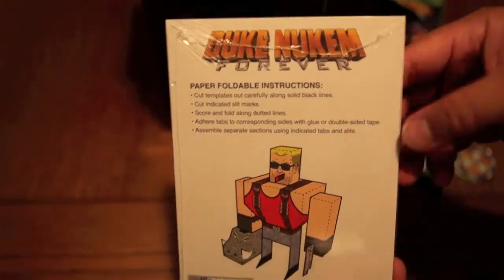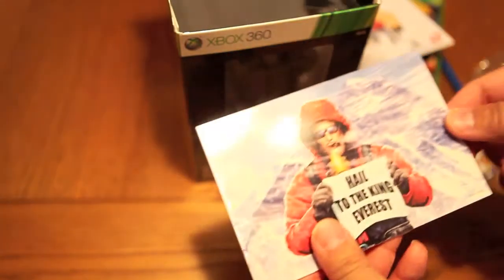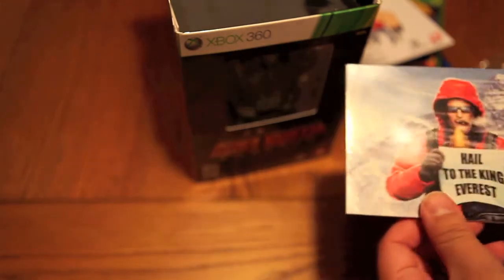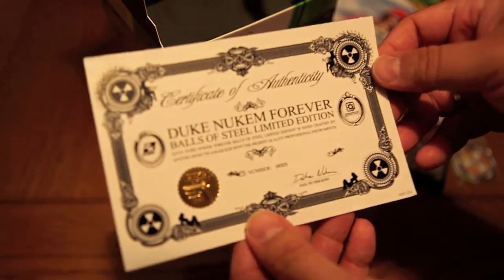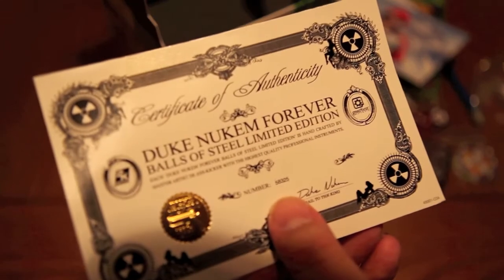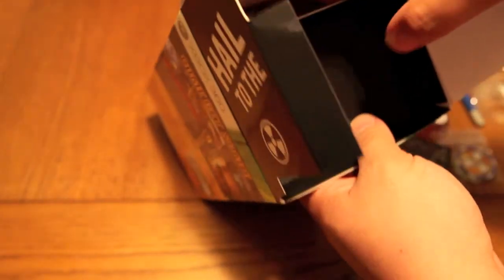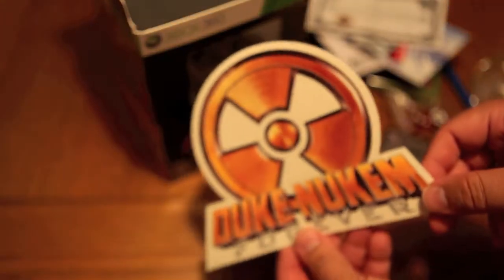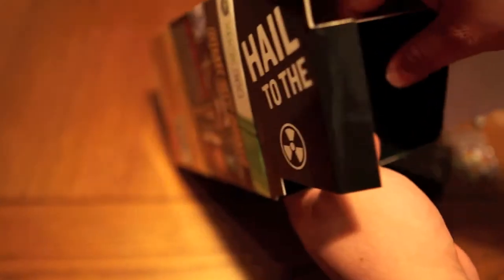Here we have a paper foldable Duke Nukem. I think I'll just leave that one shrink wrapped — it might be worth something later on. We also have Duke Nukem postcards, so you could mail them out to all your Duke Nukem friends. Here we have a certificate of authenticity — not sure how much weight this is actually going to carry, because right now the way the game stands it's not the world's most popular video game. And we also have a Duke Nukem Forever bumper sticker, so you can profess your love for Duke Nukem on your car.